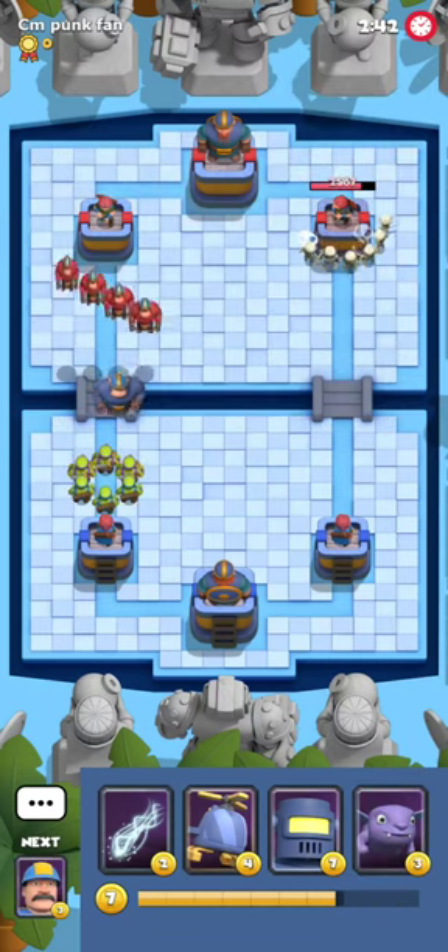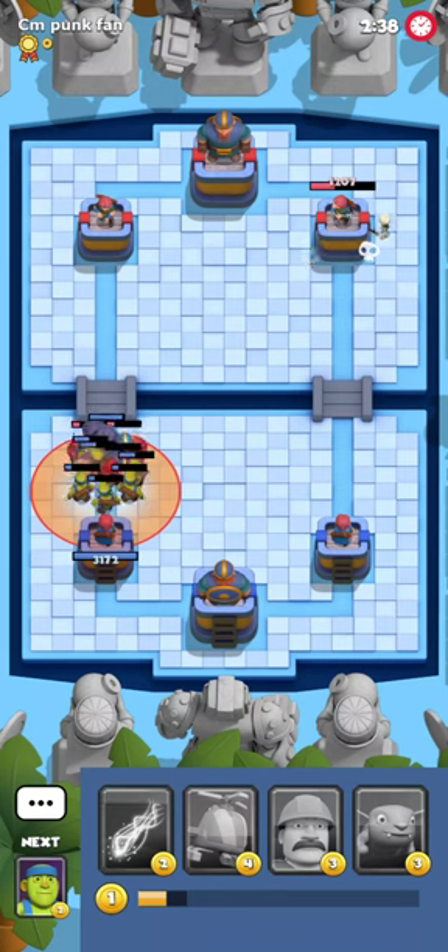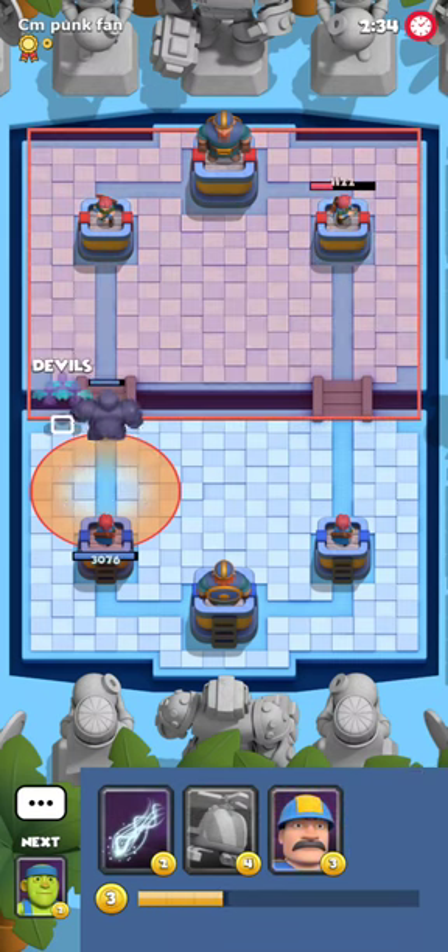I'm gonna be playing a Skeleton Keg in retaliation on the opposite side. He's gonna be playing Apes as well, which is just a free Dark Knight value. I think that pretty much already seals the game, because he spent thirteen mana on offense and I'm getting a full counter attack which I don't think he can stop, honestly.